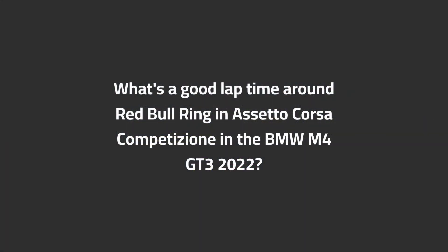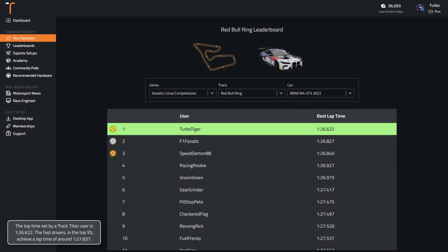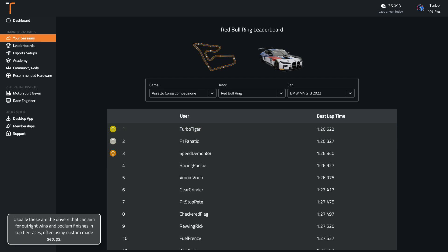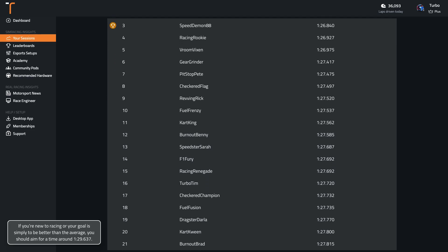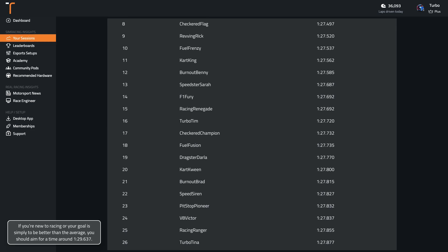What's a good lap time around Red Bull Ring in ACC in the BMW M4 GT3 2022? The top time set by a TrackTitan user is 1:26.6. The fast drivers in the top 5% achieve a lap time of around 1:27.8. Usually these are the drivers that can aim for outright wins and podium finishes in top-tier races, often using custom-made setups. If you're new to racing or your goal is simply to be better than the average, you should aim for a time around 1:29.6.